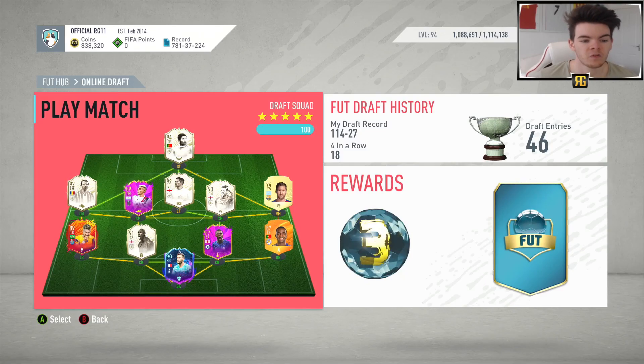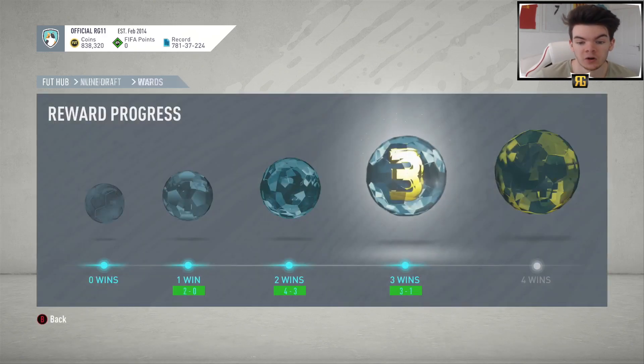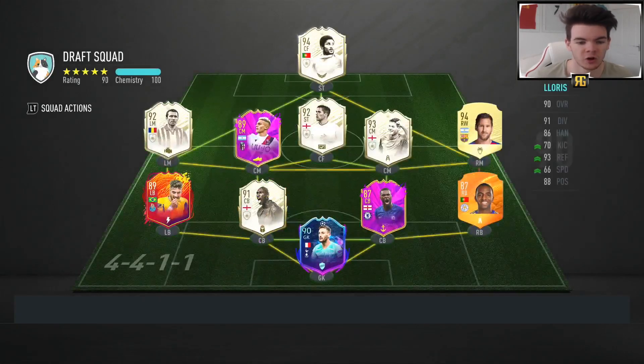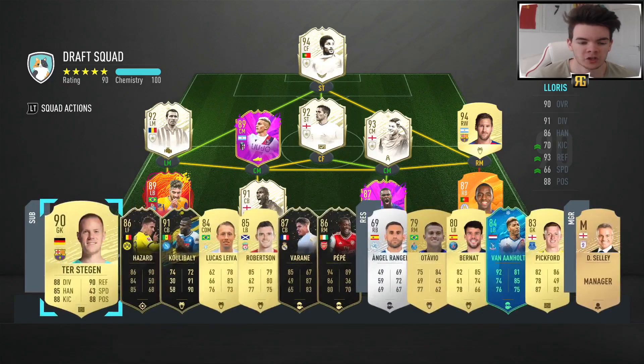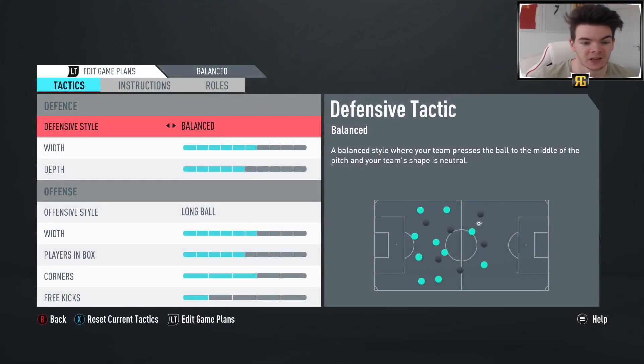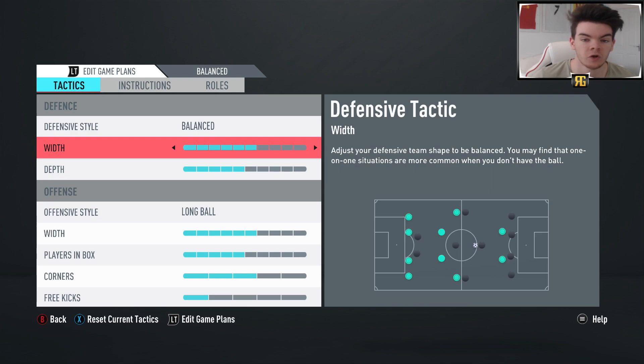Now in at number four, I've gone for the 4-4-1-1. You can see currently in this draft we are in the final, which is really cool with this 4-4-1-1 formation. The good thing about drafting is you get lots of different players and lots of different formations, and I've really warmed to this formation recently - I find it to be a very great formation. My tactics are pretty much the same. The only thing that really changes is the width on the offence and defence on each formation depending on the formation.